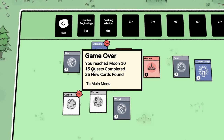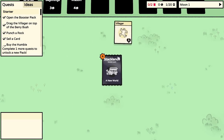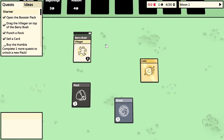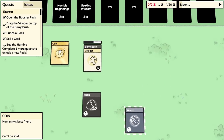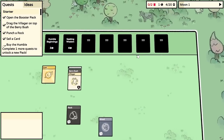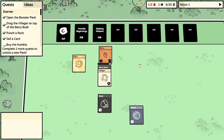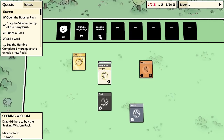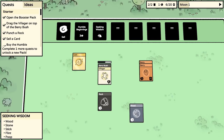Back we go - let's try again. Now we sort of know a bit more about what we're doing. Villager, berry bush, rock, wood, coin - berry bush, go sort this out immediately. I do like how this could in theory be a board game or tabletop game with a timer. We still have access to the card packs we unlocked and the coins for them.